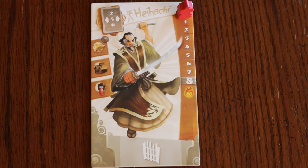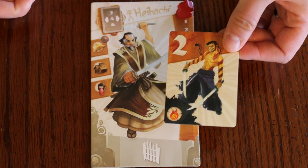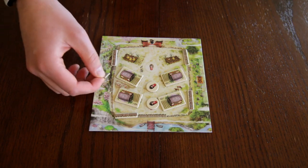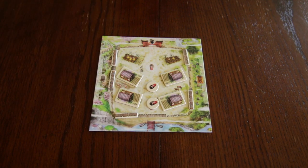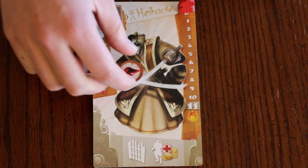Each samurai has a special talent which can be used throughout the game, as well as a kiai power which gets even more powerful in their animal form. Their kiai is activated each time they exactly reach the last number of their battle track. Hai-hachi's talent is the ability to give any even raider card drawn to the samurai to their left or right. That samurai plays the card as though they had drawn it as part of a fight action. His kiai allows him to add one barricade to the village, up to the original amount you started with. As an animal, he can also remove one wound marker from any samurai board, including his own.